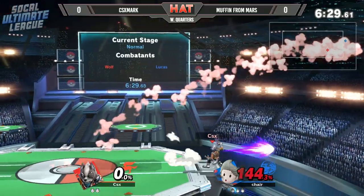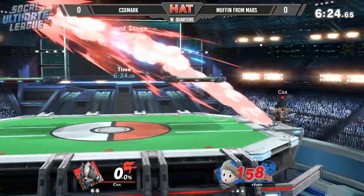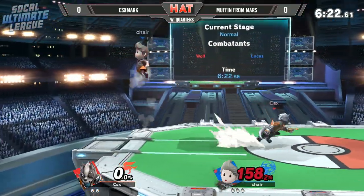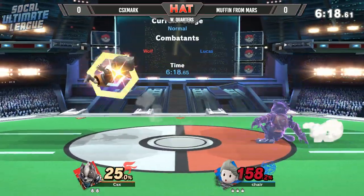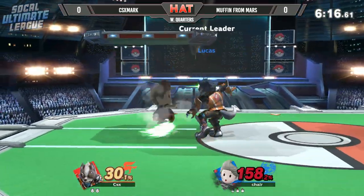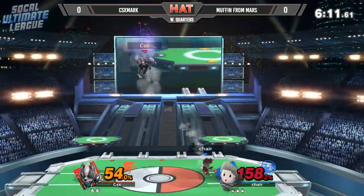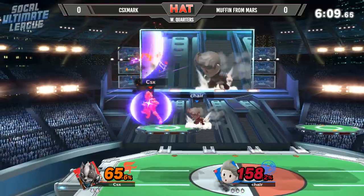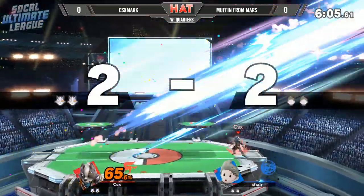All of a sudden, Muffin-Wars starts figuring out the tempo that CSXMARC is going to try to display this match. He goes for the high recovery and uses the PK Thunder to protect himself, making his opponent go into shield just enough for him to come back to the stage. We want to talk about the conditioning here for CSXMARC — he has yet to find an opportunity against Muffin-Wars. Muffin is starting to condition Mark, especially at the ledge. Dash attack comes in — that's enough.